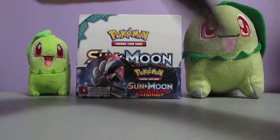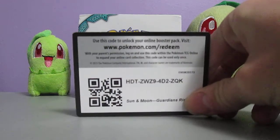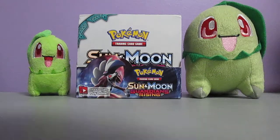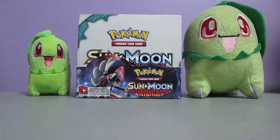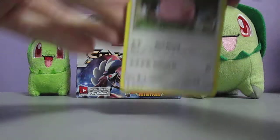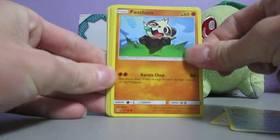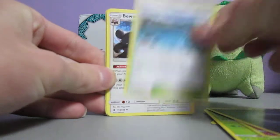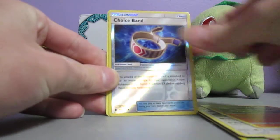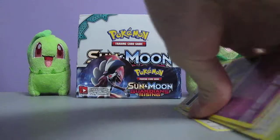Moving on to the second pack with Alolan Ninetales. Alright, code card - for you TCGO players. I'm not really sure why I save the codes anyway, because I never use them. I always say I'm going to give them away, and I just don't do that. But I'll never use them for the actual game, so might as well give them away. We got Chansey, Snorunt, Pancham, Bellsprout, Darkness Energy, Brooklet Hill, Beware, Lampent, Choice Band Reverse Holo, and Oricorio - the Psychic one. Nice.